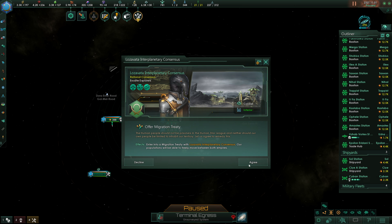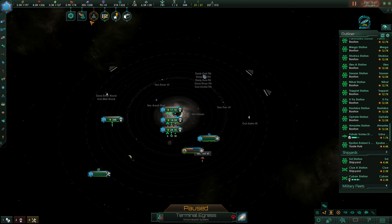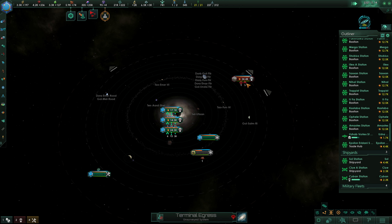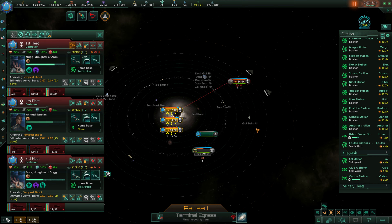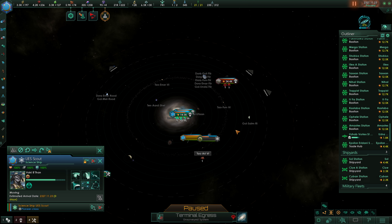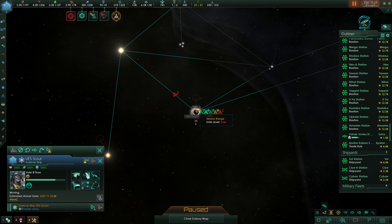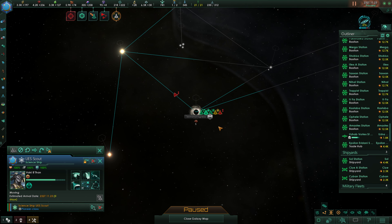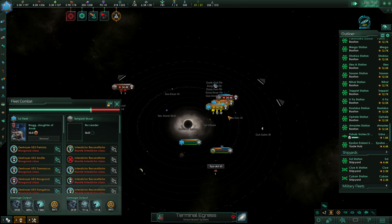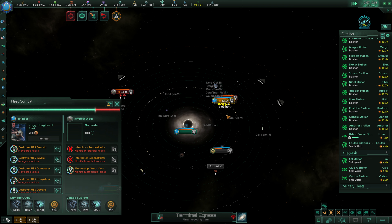We are definitely surveying faster than they are - that's excellent. We also have this migration treaty proposal, and I think we obviously accept this. Our construction ship has popped in, and their fleet is now up over here. We will move to intercept. I'm going to move our science ship back a bit here so it should be relatively safe. We see another Tempest Chill coming in, but that's to be expected. We can eliminate this one quite quickly.